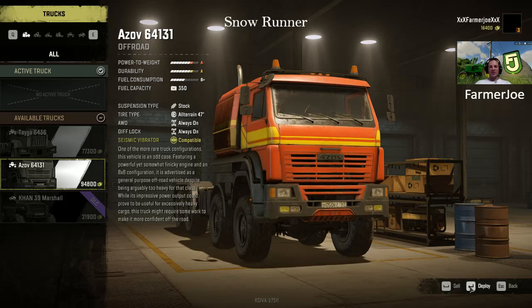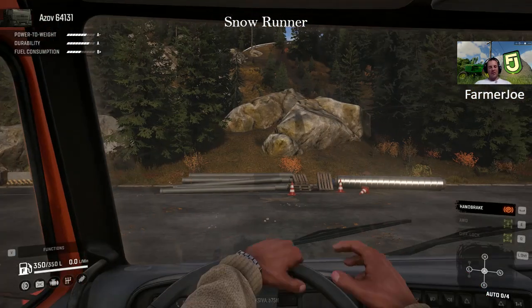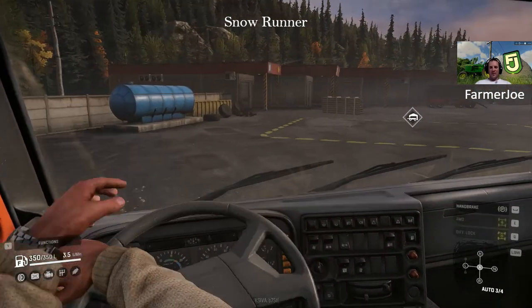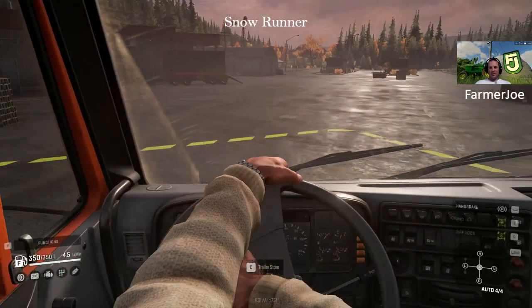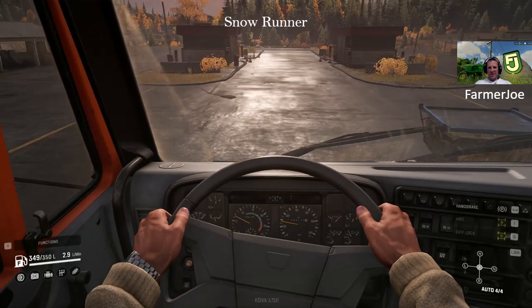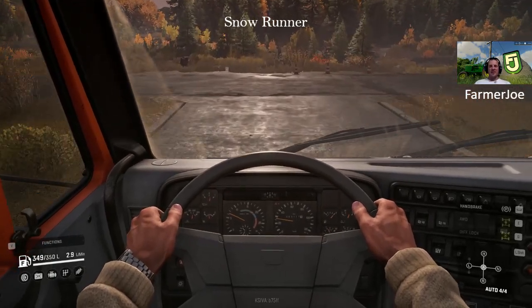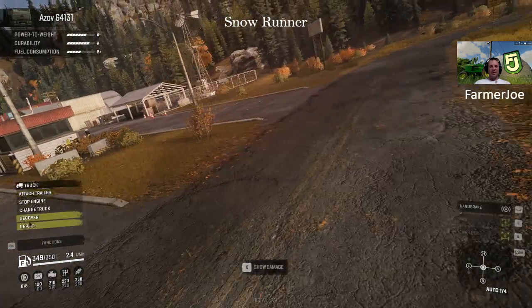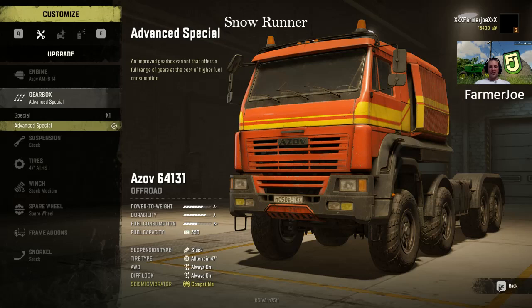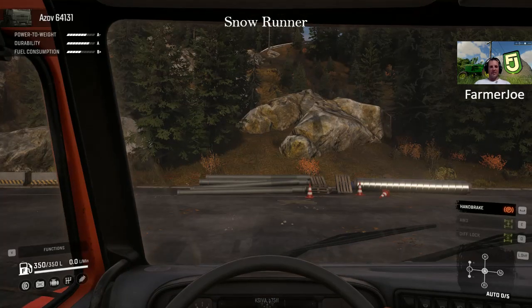I'm going to deploy the Azov and leave the garage to show you the before and after of the gearbox. It's stock — nothing changed, gearbox not yet installed. Getting it wound up to top speed, which appears to be just under 30 — probably 30 kilometers an hour. So we'll recover it, put it back, customize it, and install the advanced special gearbox. The nice thing is we can sell the old one for another $3,000. Leave the garage and try this again.